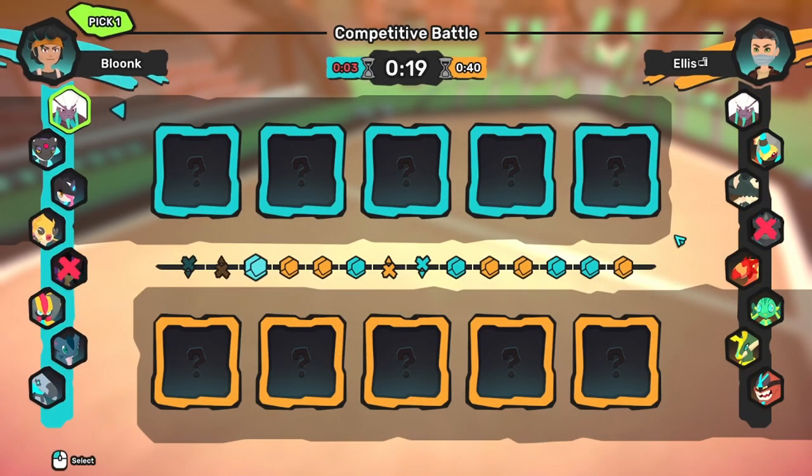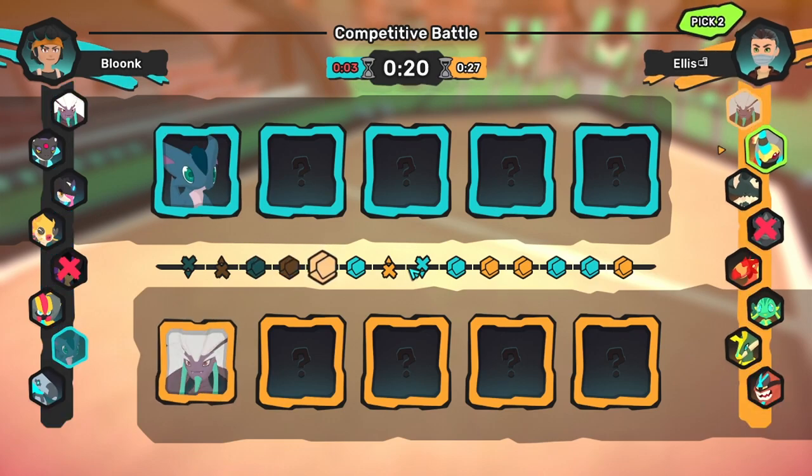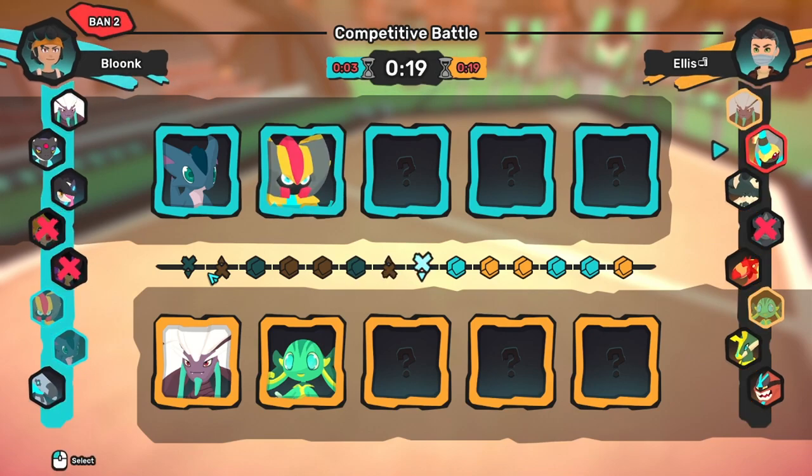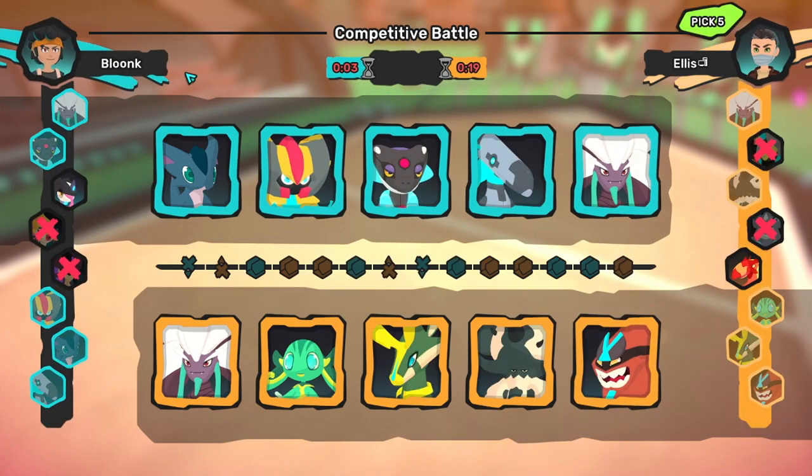They ban my Akronox. My only other answer to Scaravolt is Ukama, so I lead it, and they respond with Nagais and Kinu. To counter the Nagais, I grab Rhyneat. They ban my Electricoish, and I ban Scaravolt. The rest of the draft looks like this.